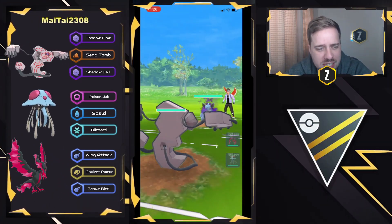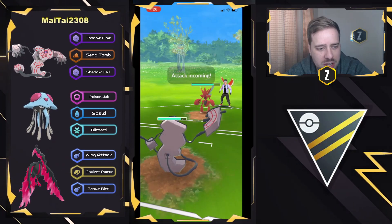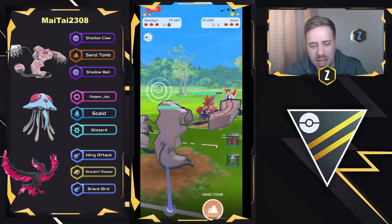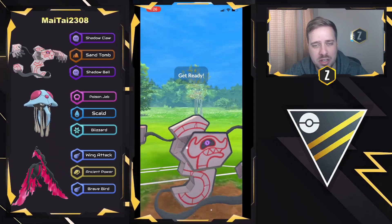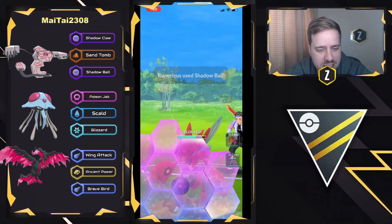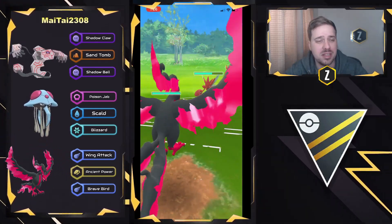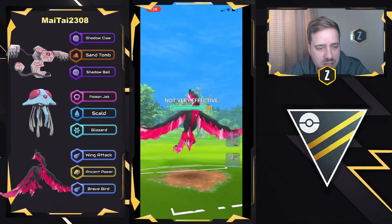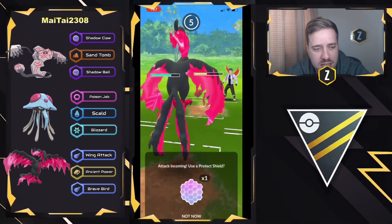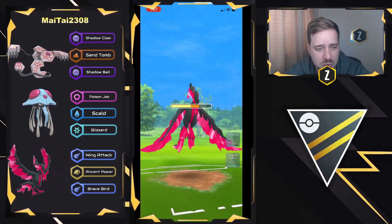We got Runerigus now versus the Shadow Nidoqueen, and we see a swap out right away into Scizor. Here comes the Night Slash — and this is what's tough. Scizor is very strong in Ultra League; I wouldn't say meta dominant, but it has really nice coverage against the meta, especially if there are a lot of Ghost types and Charmers. Shadow Ball now going to be coming through — can they get a shield? Yes, they can. Even shields right now, and they're going to look to swap to catch the charge move, which is likely going to be another Night Slash, so it will be resisted. And with Wing Attack and Ancient Power, things are looking very good for the Moltres.